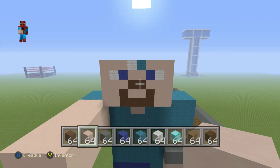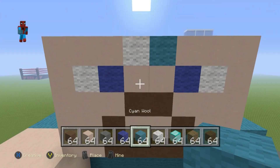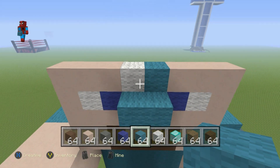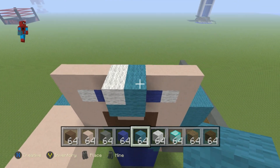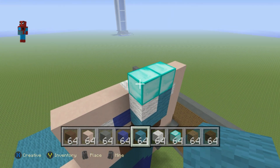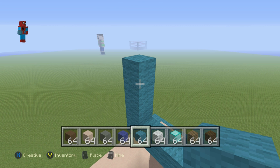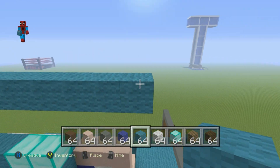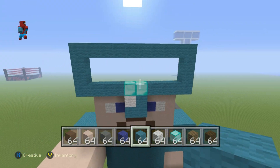For the next row going from left to right, do three white stained clay, one white wool, one cyan, then three white stained clay — that's all we're doing for Steve's face. In between the eyes, place two cyan wool coming out in front like this. On top of the left-hand cyan wool place a white wool, on top of the right one place a cyan wool. Then on top of each of those two blocks, place a block of diamond. Coming out of the left-hand block of diamond, do a row of four cyan going left, then go up by three, go right by nine, go down by three, then go left until you connect back to where you first started — giving you the helmet outline shape.